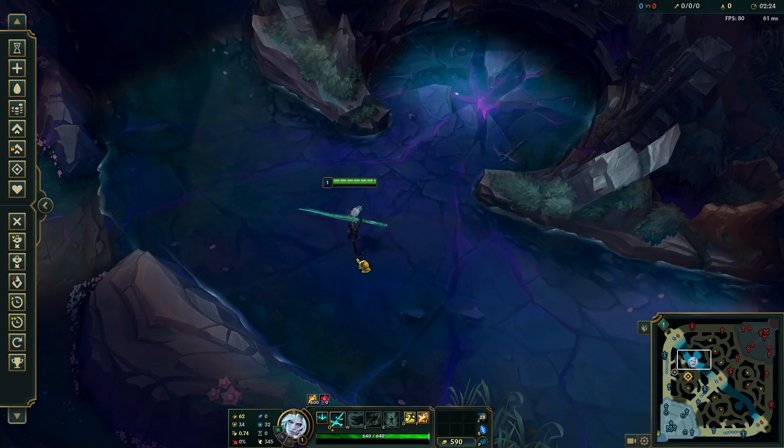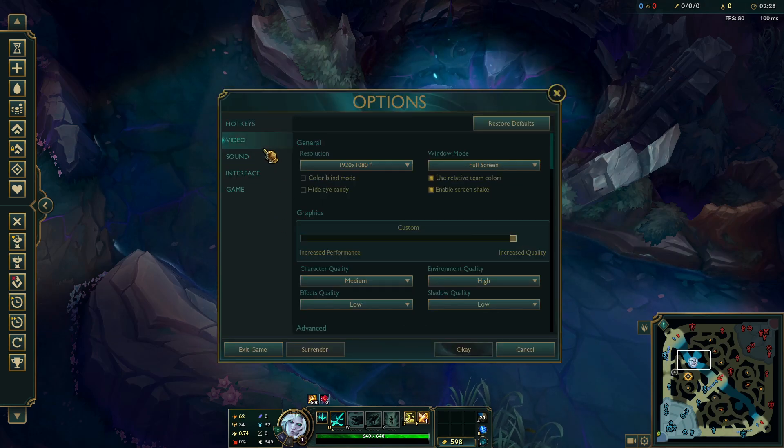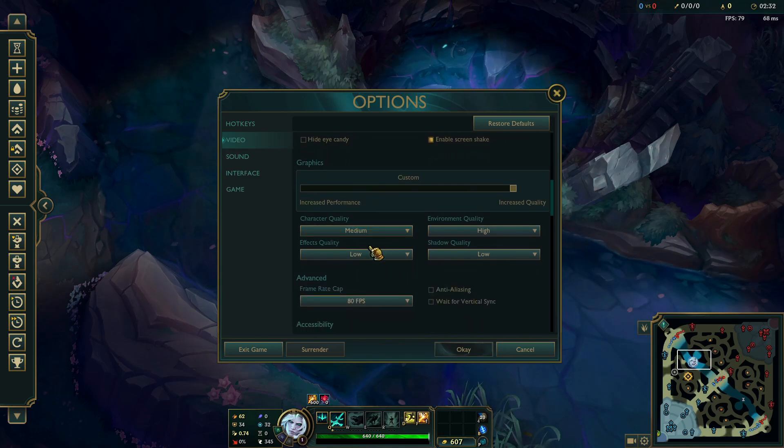If you want higher FPS in-game, go to the Video settings. Set character quality to Medium, effect quality to Low, and shadow quality to Low as well. For environment quality, keep it High so you can see abilities and where you're going on the map.